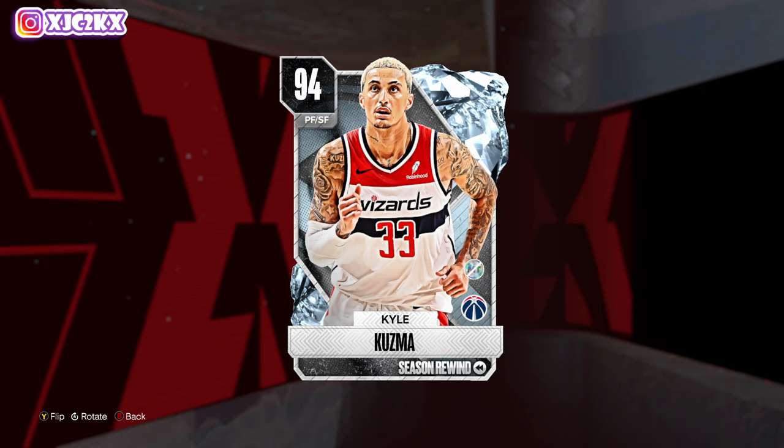It doesn't really matter what the mistake was — it was an empty glitch, but it got removed, all the empty card movement accounts. But they dropped a Locker Code for a free choice between Kuzma and Rudy Gobert, who I'm also doing a gameplay on. I chose Kuzma on my account, so here we are with this Kuzma gameplay.